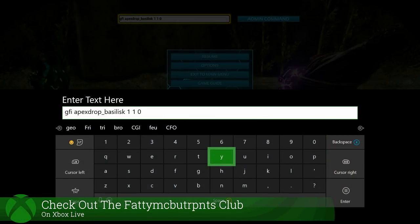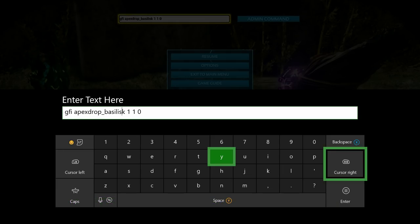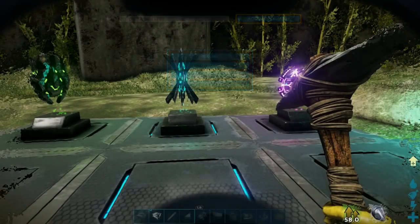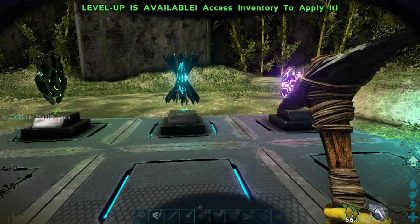Next up we're going to be spawning in the basilisk scale. That command is GFI space apex drop underscore basilisk space 1 space 1 space 0. After you have that, go ahead and hit enter and look on the left hand side of the screen. And what do you know, we're going to spawn in a basilisk scale.